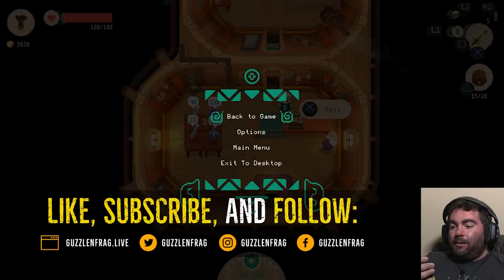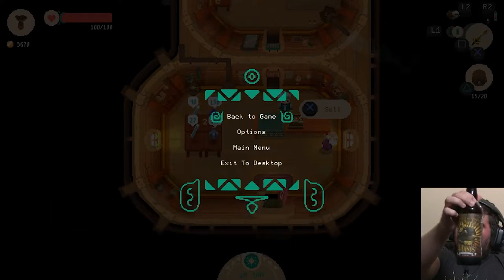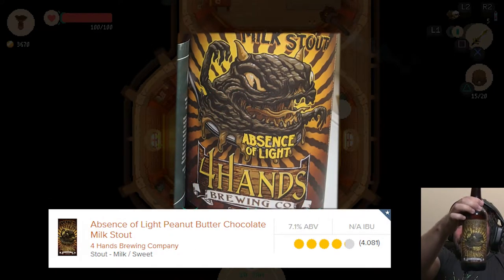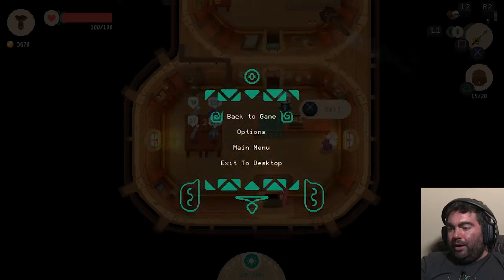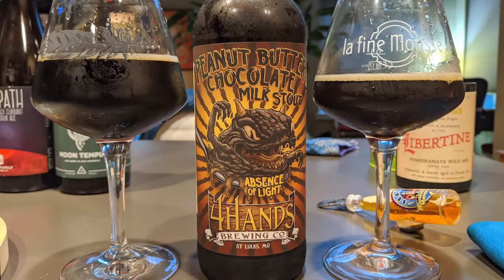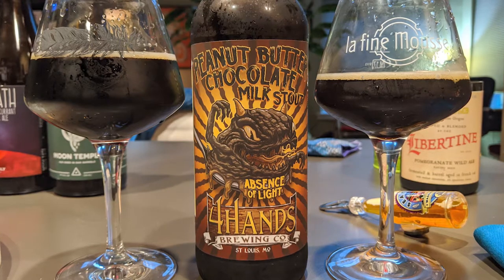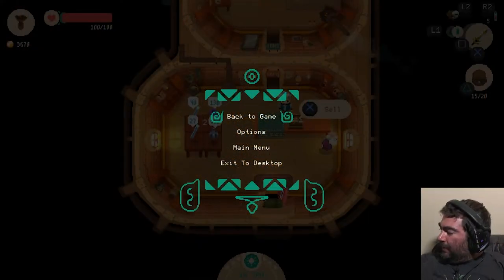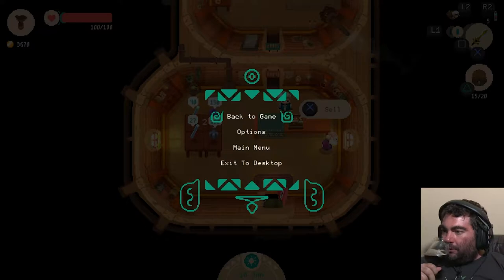We're on to the next beer and this one should be an interesting one. It's by Four Hands Brewing out of St. Louis and it's called Absence of Light. You guys see a little gremlin on there — that's pretty awesome, kind of fits in with the game actually. It's a peanut butter chocolate milk stout, so it should be pretty good. This is not barrel aged and I don't know how old it is — I want to say at least a couple years, so hopefully some of the peanut butter held on.